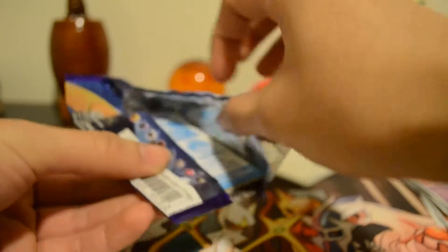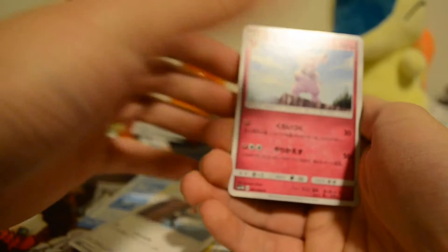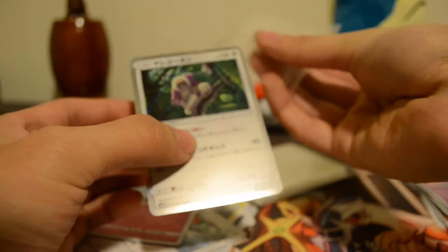Now we can go to Moon, my favorite. Let's see if we got better luck here. So we have a Pokéball, a new Pokémon — sorry guys, I don't know the name — Grubbin, and the final card is Oranguru or something like that. I got this holo — a holo is good nonetheless. I think this is my second or third one.